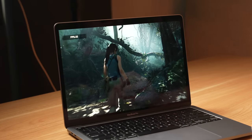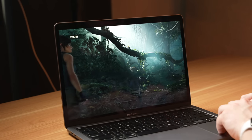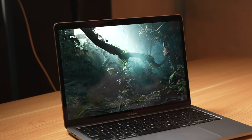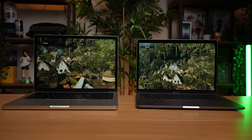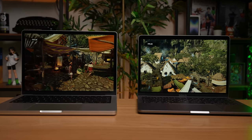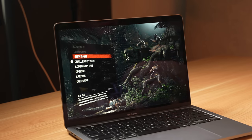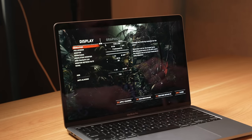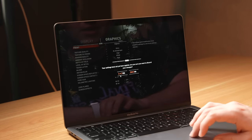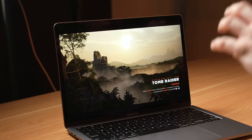Let's look at Shadow of the Tomb Raider. This is a very popular game that always pops up in game benchmarks for Mac platforms — it has a built-in benchmarking tool. I did a benchmark comparing it against the 14-inch M1 Max MacBook Pro on the highest settings at 1080p, and that got about 29 frames per second on average. I usually like to hit at least a stable 30 FPS to play a game, 60 FPS if you can get there. So we're going to run this test at 1440 by 900 on medium settings.